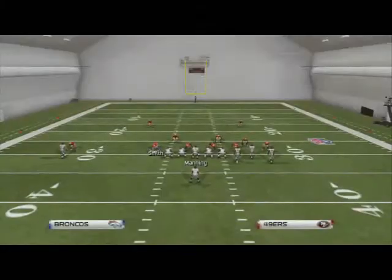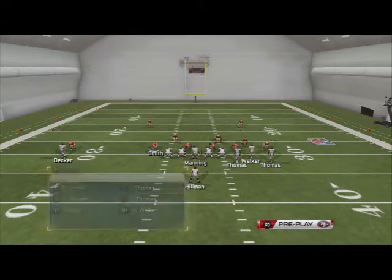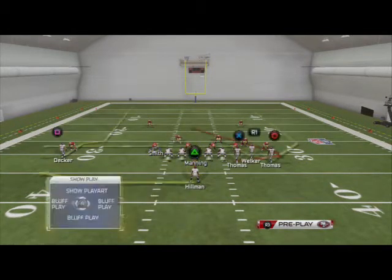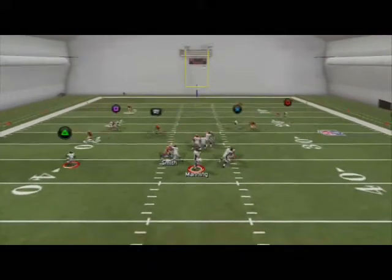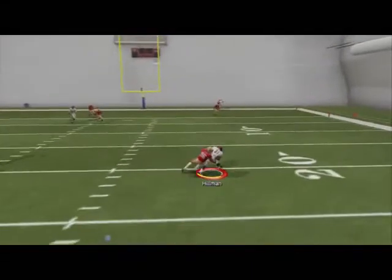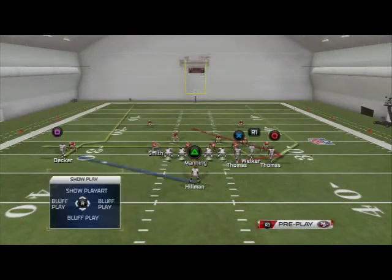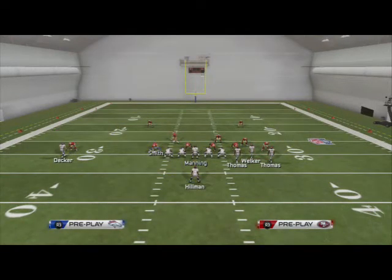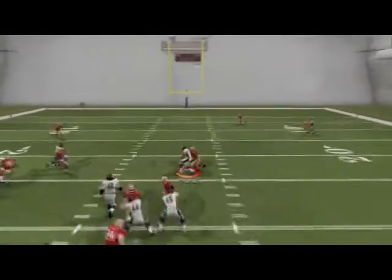Our second read is going to be the drag. You can sometimes playmaker this drag across the field, but drags will rarely beat man out of this formation — Welker is typically not going to get open on his own. Our third read is going to be the wide trail route: pass lead it down to Thomas and it's going to be open against man coverage.